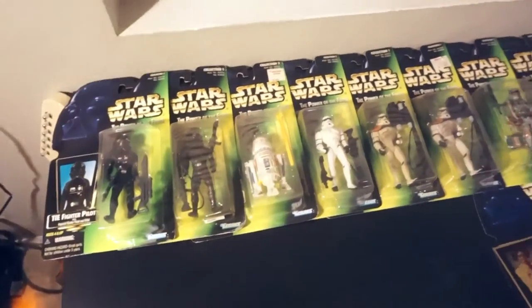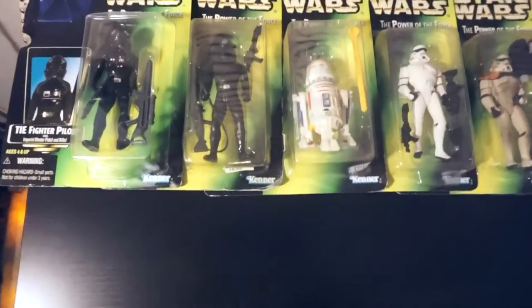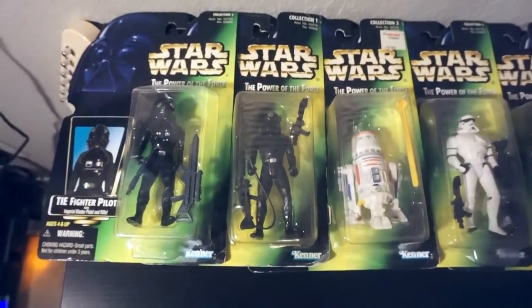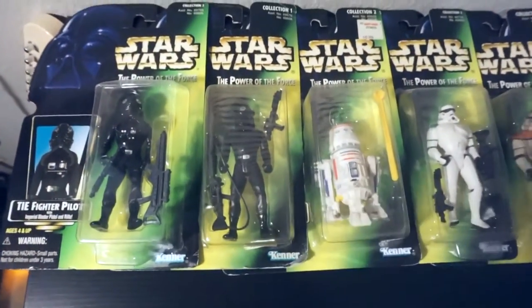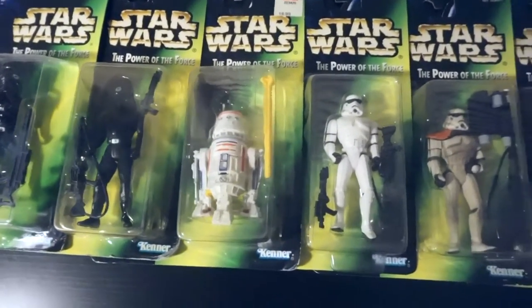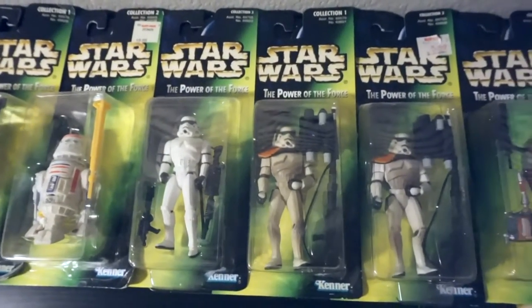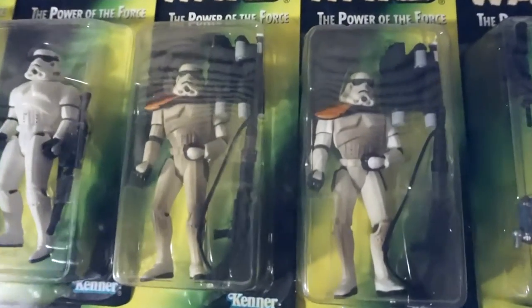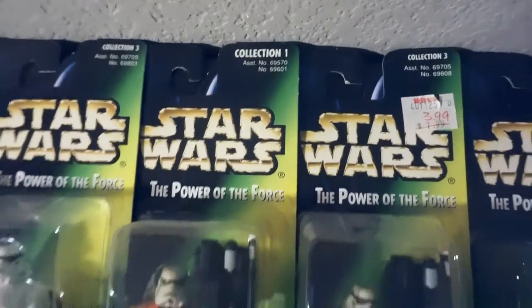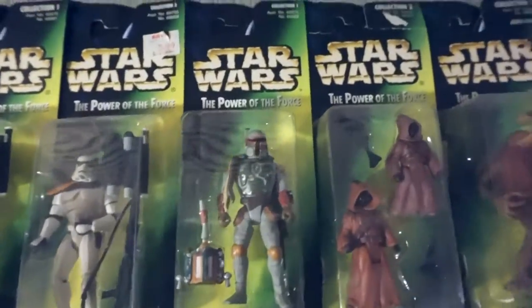Alright, so I'm going to be going through the green card Power of the Force 2 figures that I have. I've finally finished off this entire run. I'm not doing holo and non-holo variations — I just have holo for like 95% of them, but if they're non-holos, whatever. The variation here is Collection 1 and Collection 3 for sand troopers. Boba Fett was the last one I needed — I just got it.